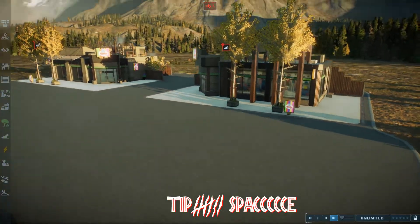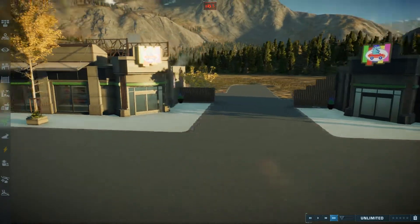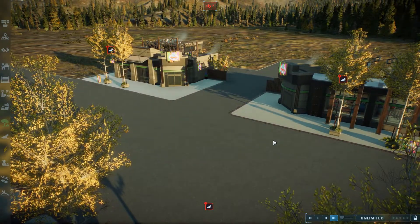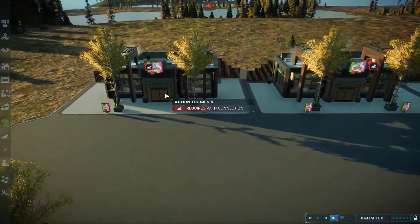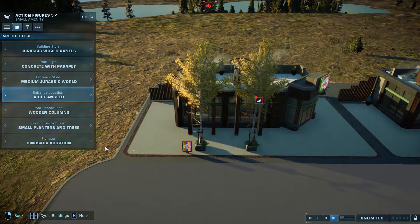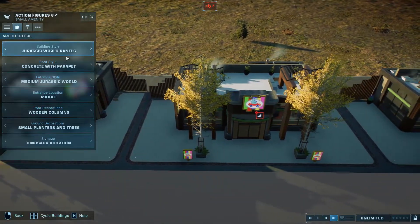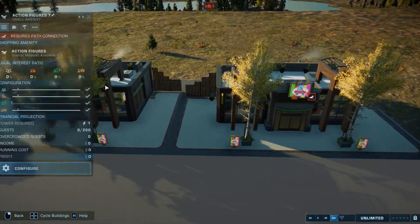Tip seven: space. One tip from Jurassic World Evolution 1 was to line up buildings that have cut-out corners together to increase the sense of space and make things look less cramped. In Jurassic World Evolution 2 we can choose which corners get cut out ourselves. Putting a path between the buildings and arranging the corner cut-out against that path looks good for spacing, and also gives you a bit of room to place a decoration for further interest.